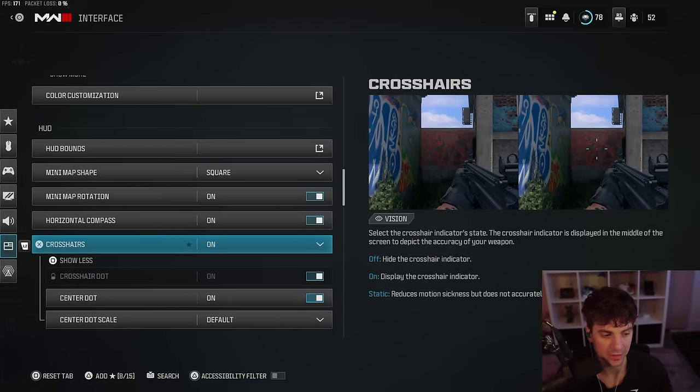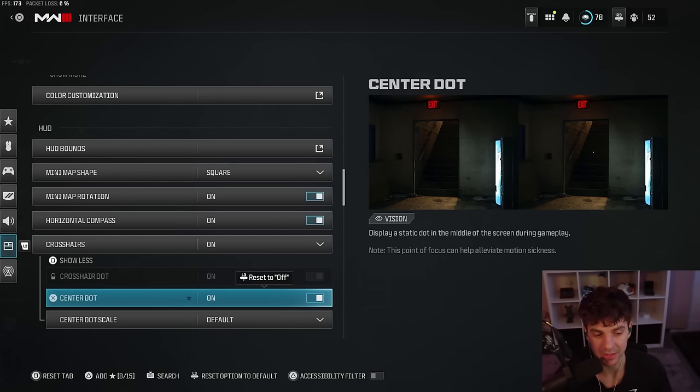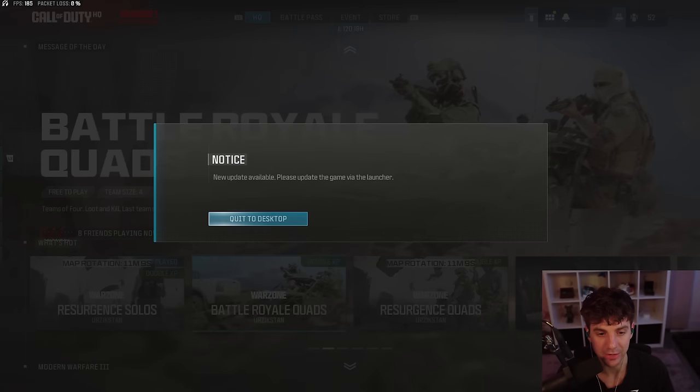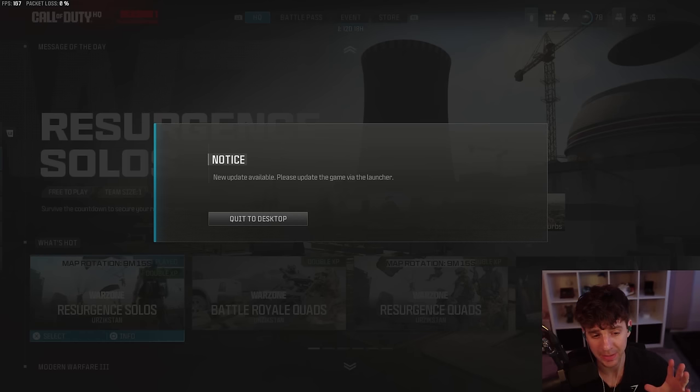The last thing is crosshairs. I have the center dot on so it's always on your screen — I think it's very helpful. You can put these on static if the bobbing crosshairs bother you, so your crosshair just stays static in the center of your screen. That's basically it — the Call of Duty servers went down in the middle of my video, but that was literally the last setting, so we got it done just in time. That's every setting you need to know for max FPS, controller, a little bit of movement, some audio stuff, and the interface stuff to help you with the mini map. If you enjoyed this video, please leave a like, comment, subscribe and all that good stuff. It's been your boy Crowder — I'm here to help you guys out and I'll see you next video. Peace.